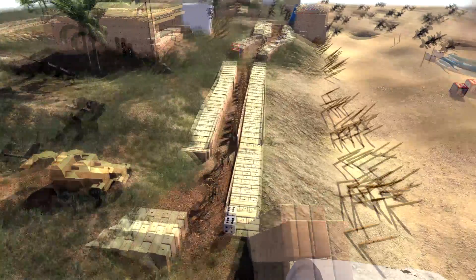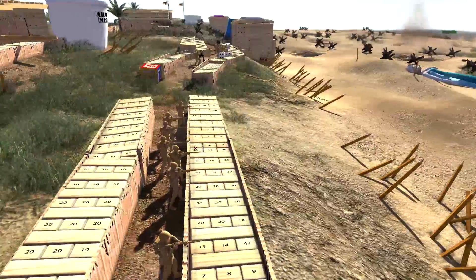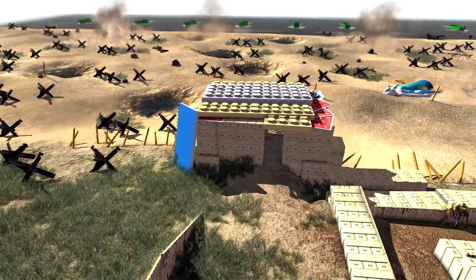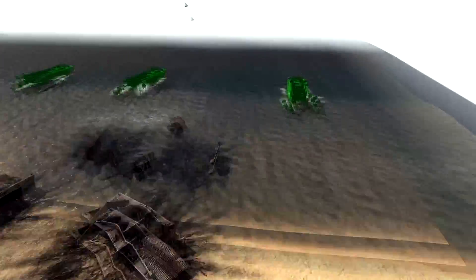The tans are going to be defending against the green forces. This is going to be an Omaha Beach-like landing and they're up against a shed load of tans. We've got MGs, we've got bunkers, we've got trenches made of Jenga, dice, Lego — you name it. It is a toy Omaha Beach, and here comes the first wave of the green forces.